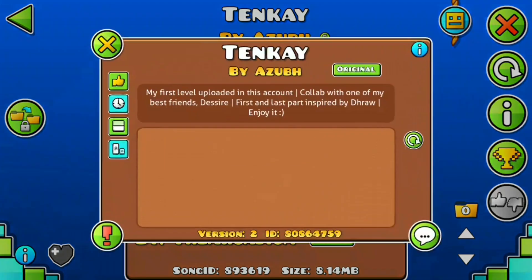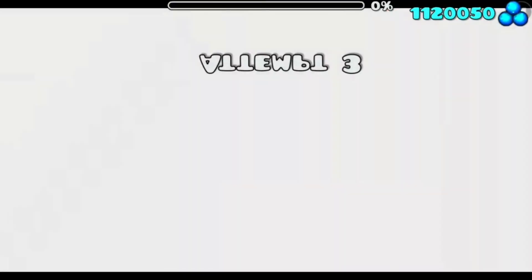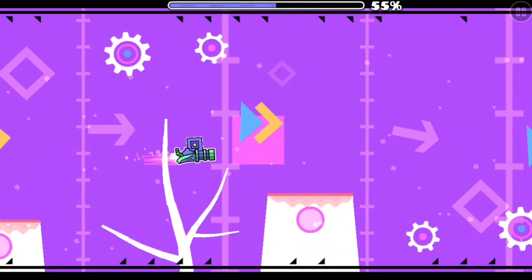10k by Azub. I like the colours, it's pretty solid so far. It's a bit of a dodgy transition. Some cool blocks here, I like the ideas.